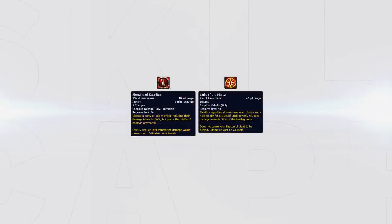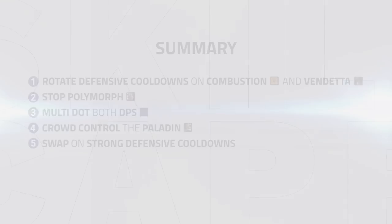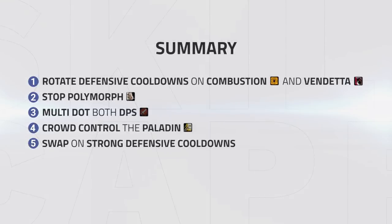Also, the paladin sometimes might struggle to heal through your pressure and gets low due to sound of sacrifice and spamming light of the martyr to heal. This may make him an easy target to force an extra defensive cooldown, or even score a kill. To summarize: look to rotate your cooldowns correctly around combustion and vendetta, try to stop polymorphs onto your priest — if you can't stop the initial, at least try to stop the second. Keep up bleeds on both DPS and try to cause crowd control onto the paladin, swapping on strong defensive cooldowns.